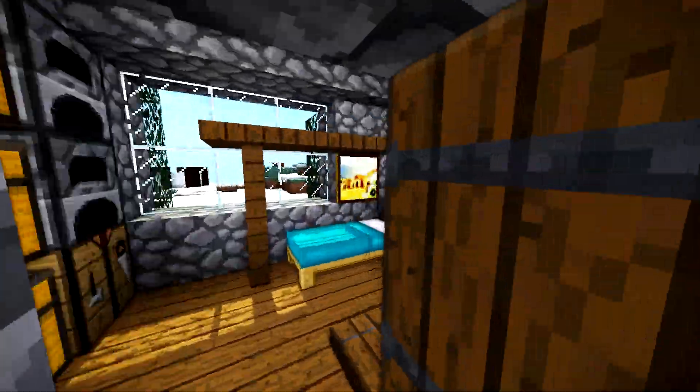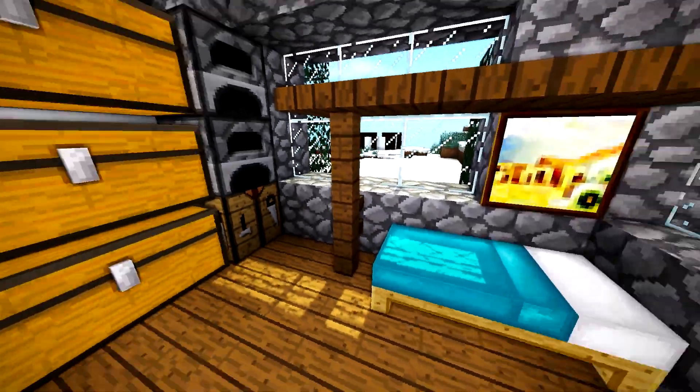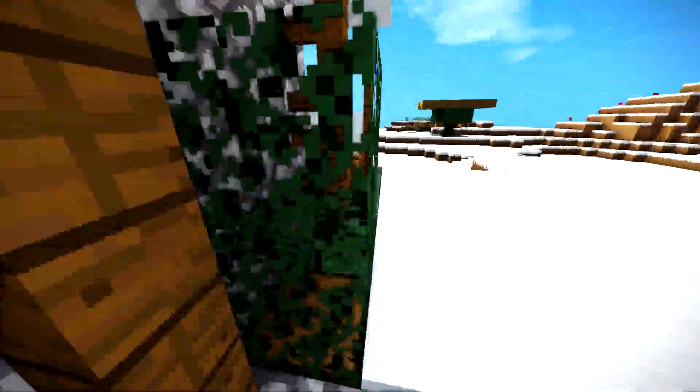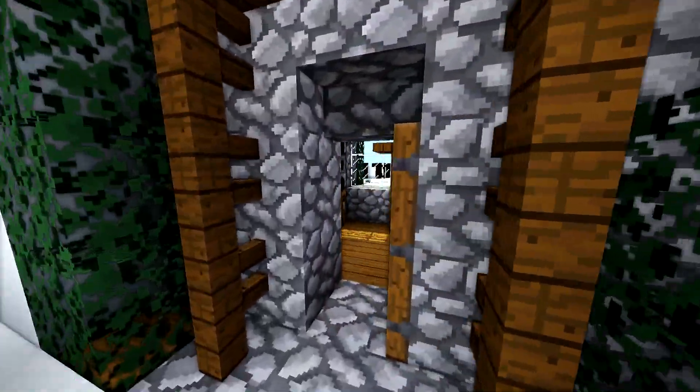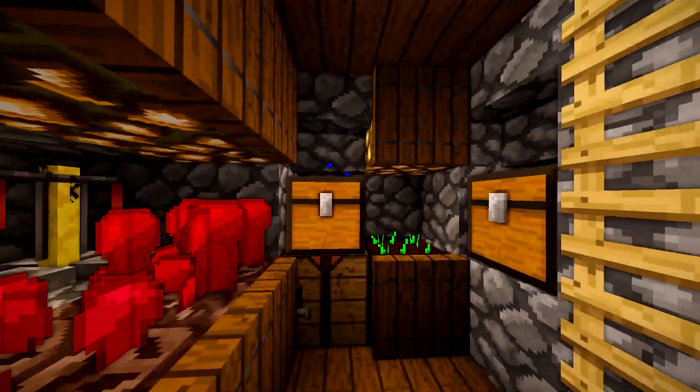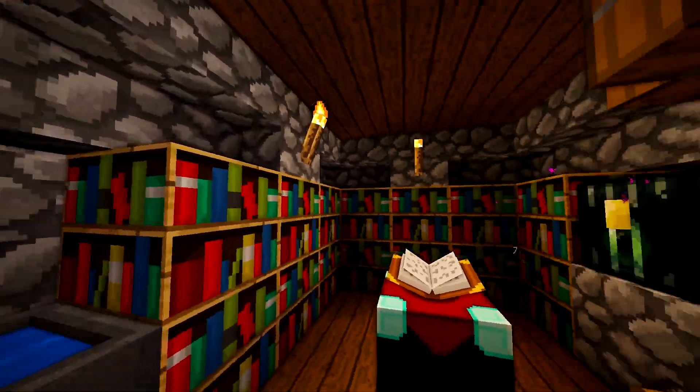How many snow modern houses have you seen? It's got a pretty cool upstairs. It's got a bedroom, it's got some chest storage and stuff. Not too fancy, but it's also got this farm out here, which makes it very survival friendly.